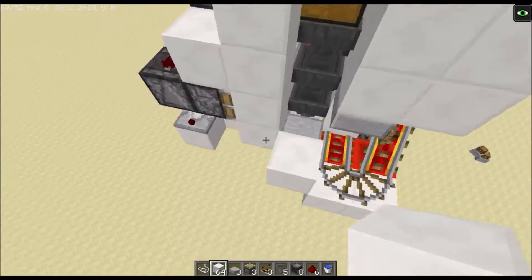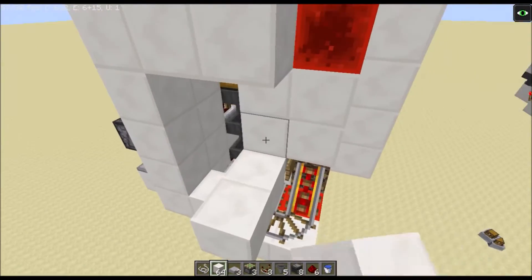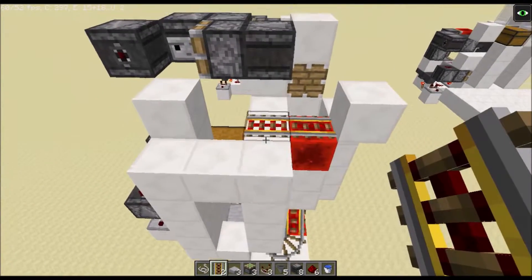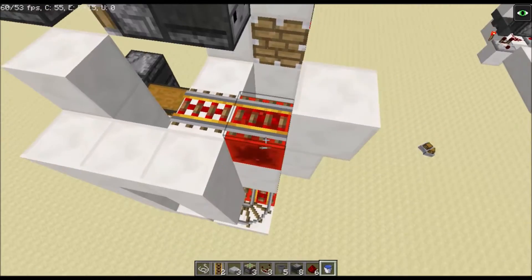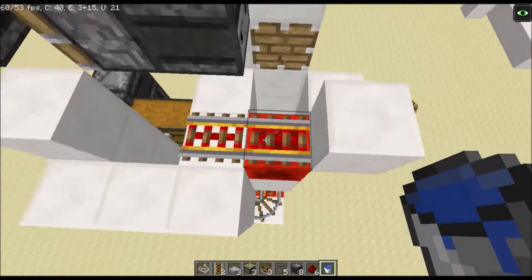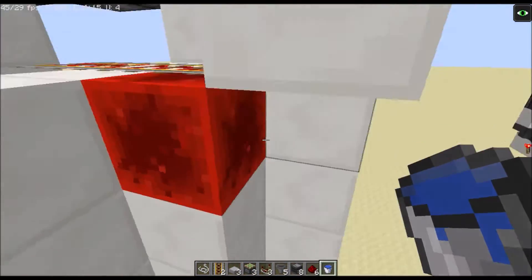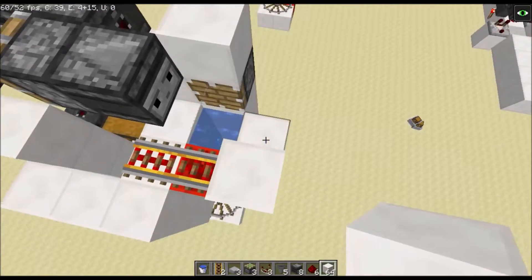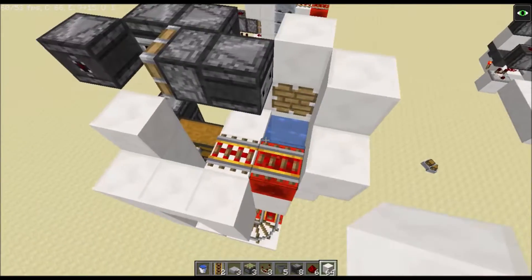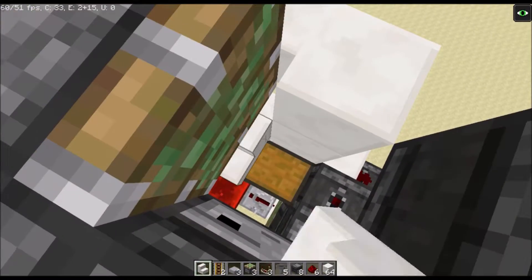Cover up the front and pop a few rails on the top section — the minecarts will come up here. Fill up your column with water all the way to the top. I'd suggest putting a few blocks here to stop the minecarts escaping, and a couple of blocks here as well.